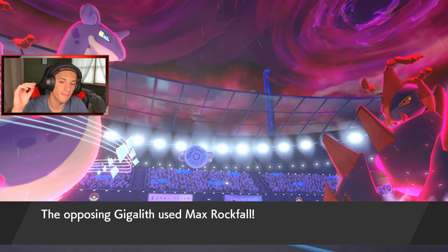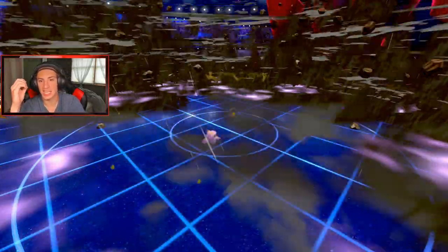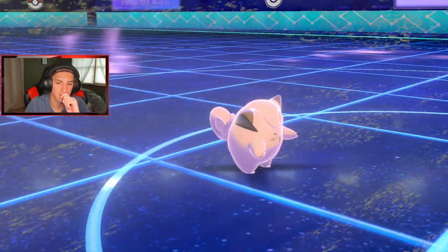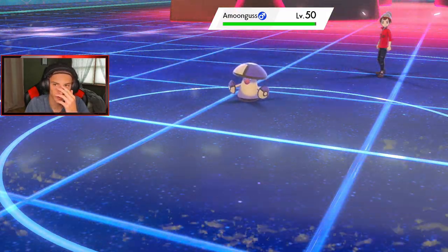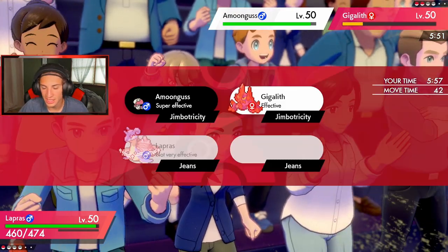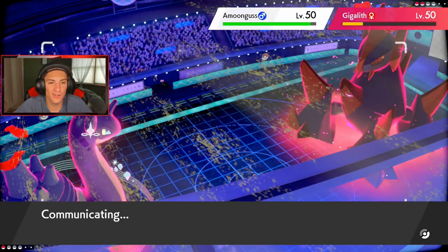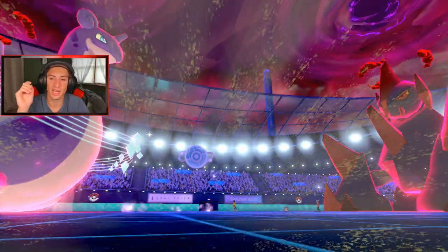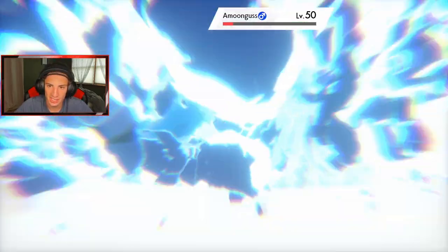The real problem here: is this thing going for a Max Guard? That's my one concern — I think he's got to go for Max Guard. I think we have to set up the Aurora Veil and roll from there. I can't play it smart here — he's got to guard and go for the Spore, that's got to be a fact. I gotta drop the Resonance. He doesn't go for the guard and goes Rage Powder — okay so this is actually a better move anyway. We get off the Resonance and do some nice damage on Gigalith.